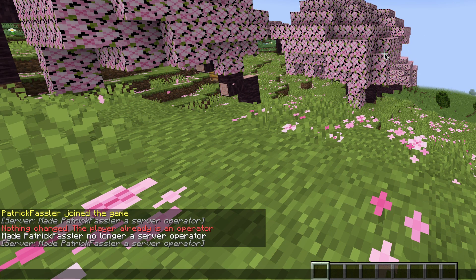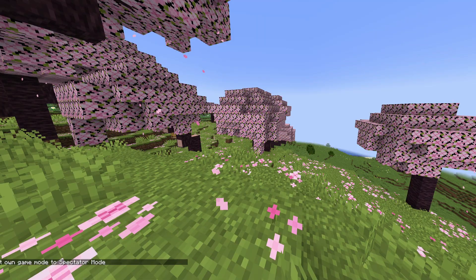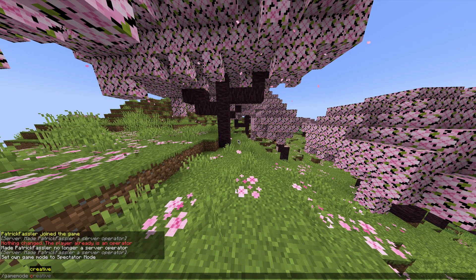If you ever want to change the game mode, type slash gamemode followed by the type that you would like to play, such as adventure, creative, survival, and spectator. Let's go into spectator real quick. And now we can quickly change our game mode back by typing gamemode creative.